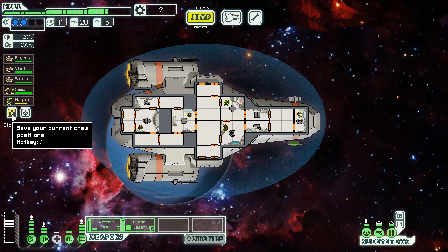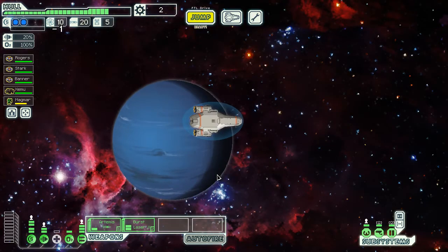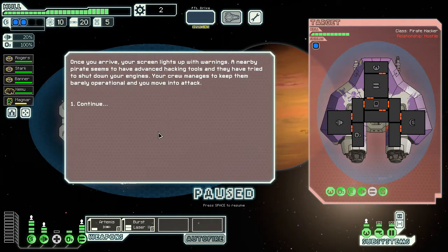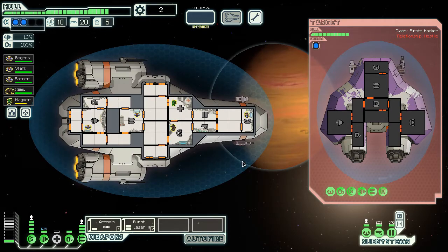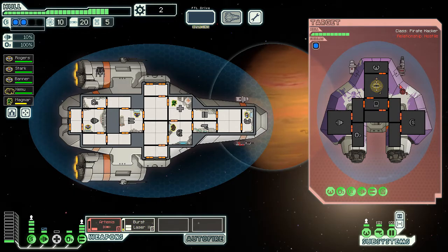We're going to save our crew positions and jump. We have another store up here, but I'd rather jump into the nebula and go to our quest, then maybe jump back if we get scrap. Once you arrive, your screen lights up with warnings — the nearby pirate has advanced hacking tools and has tried to shut down your engines. Your crew manages to keep them barely operational. They do have hacking — that's a pain. I might have to launch a missile here.